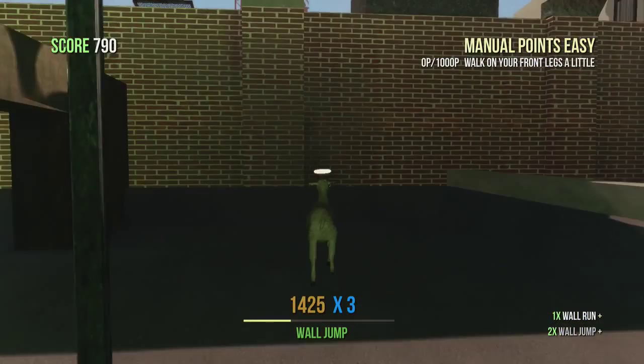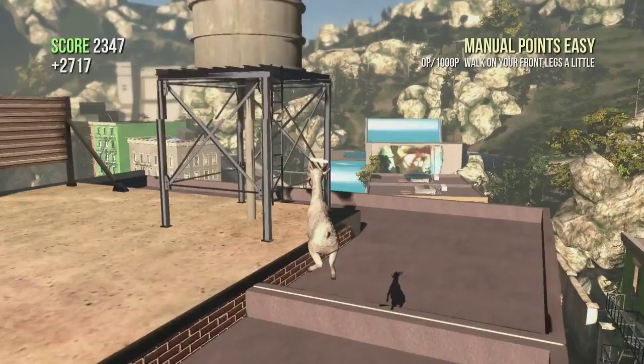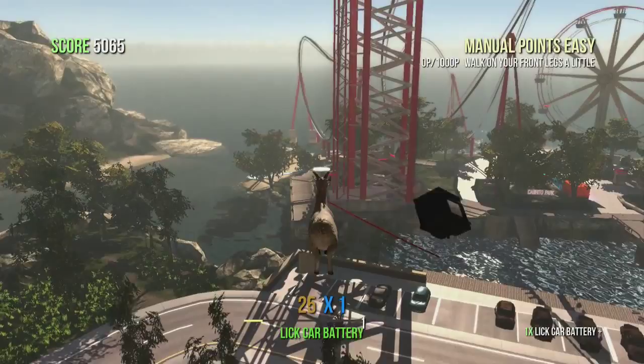Then you're going to use your double jump to get on top of the brick building, and then another double jump to get up here. Right behind the water tower is going to be your next battery. So we will bring that back to the roller coaster, and that is our fourth one.